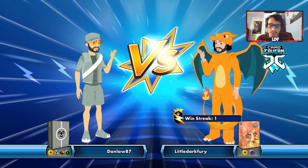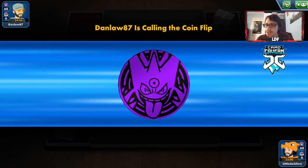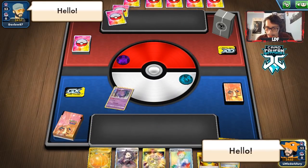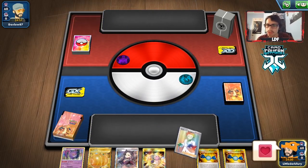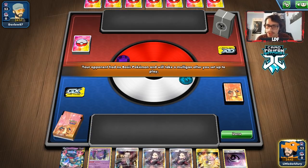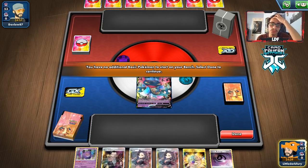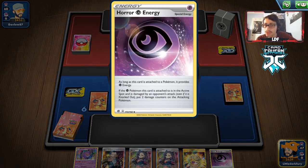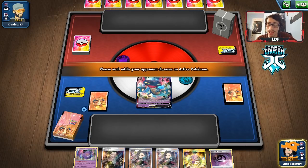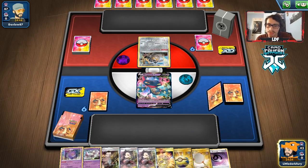Let's get into game number two. We're up against Dan Law with what looks to be an ADP Zacian deck. Because ADP Zacian can't one-shot Dragapult that easily, this might not actually be as bad as I'd predict. Boss's Order is still a big issue, but we'll see. We got Dragapult turn one, which is important — I was hoping we wouldn't whiff the Dragapult Energy attachment. They could be playing Giratina but I highly doubt it. This might actually be a Zacian Jirachi Prism Star deck — I'd actually prefer that over ADP Zacian.